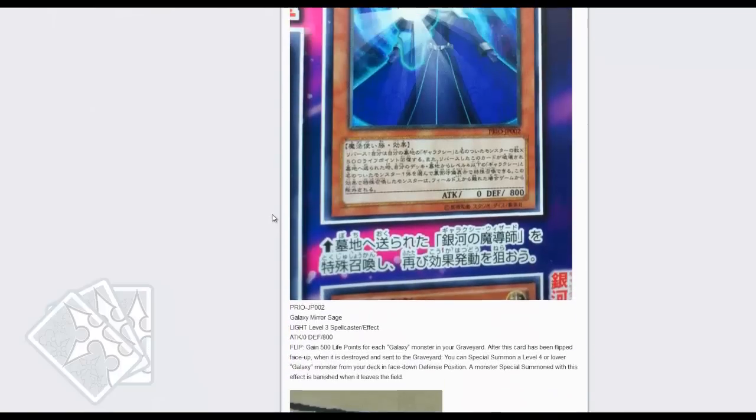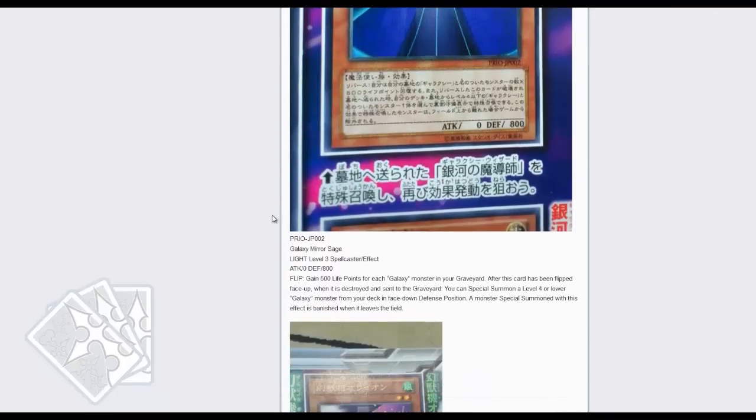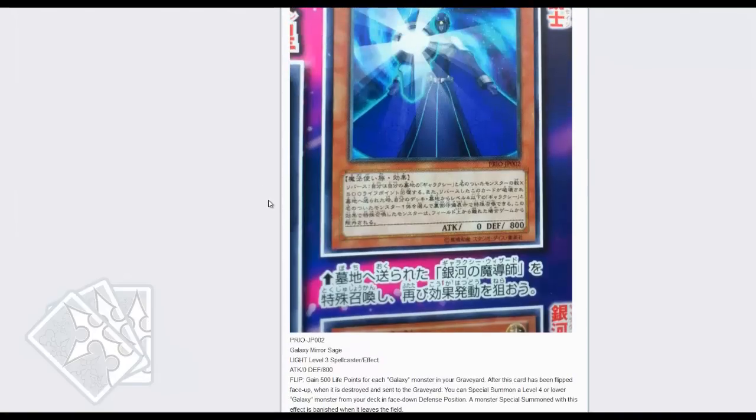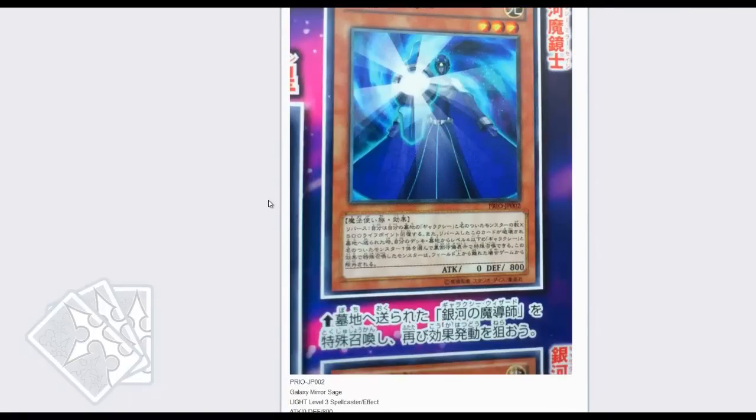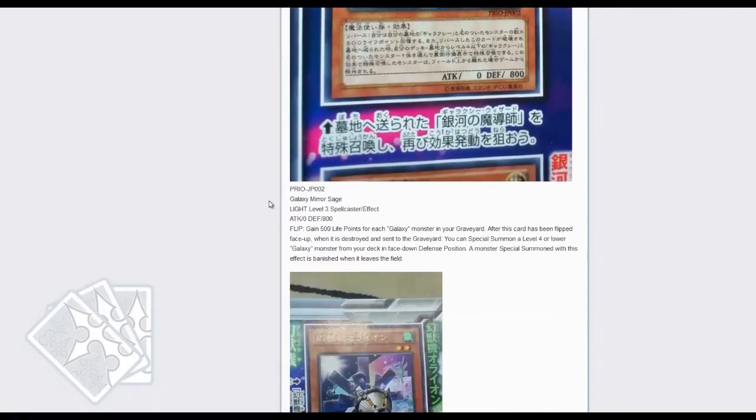Next up is the Galaxy Mirror Sage — this card is ridiculous. You flip and gain 500 life points for each Galaxy monster in your graveyard after this card has been flipped face-up, and when it's destroyed and sent to the graveyard, you can special summon one level four or lower Galaxy monster from your deck in face-up defense position. A monster special summoned by this effect is banished when it leaves the field. So you get a really big early-game chunk of life points plus the ability to special summon — very nice as well.